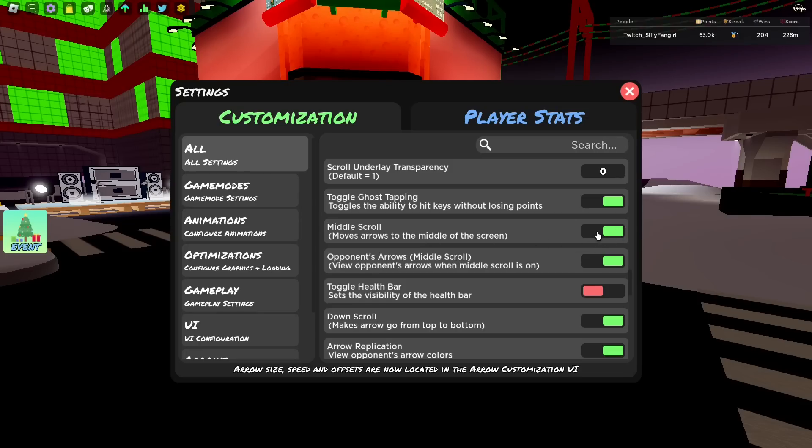That's pretty much all the settings. There are some that are personal preference, but overall if you want to improve the performance of the game and set it up to look like mine on live streams and videos, that's it. I hope this video helped you with Roblox performance and Funky Friday. Have fun, peace.